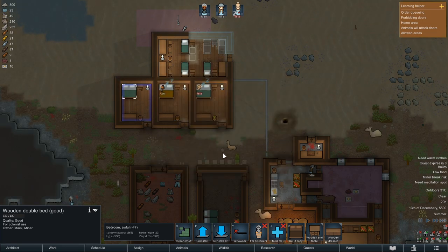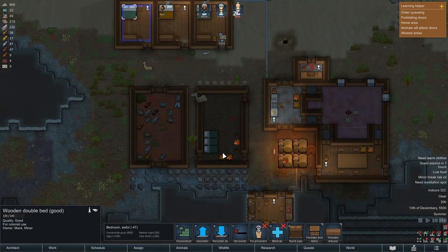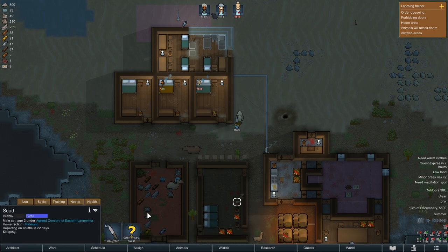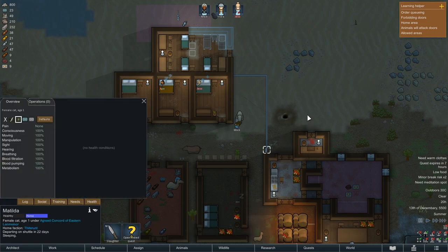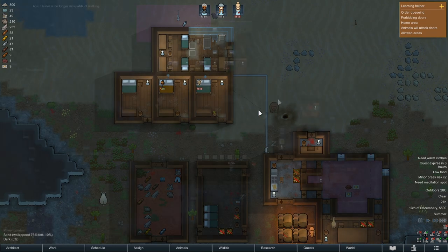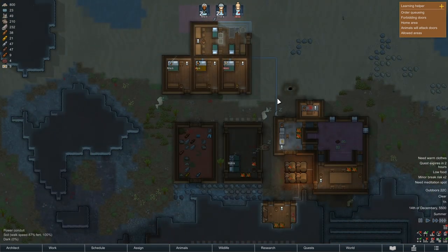Poor old Jess. Wait, is one of these cats dying? No — it's important that the cats do not die. We are going to have to up the meals at some point, but we'll worry about that when we get another member. If we can keep these cats alive and the prisoner, then potentially we can get five people straight away. Which is big.